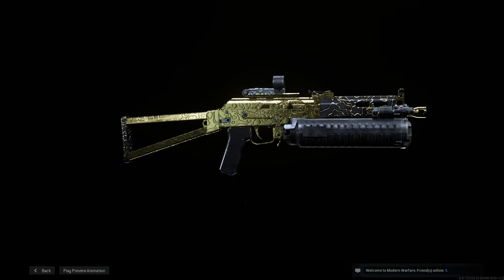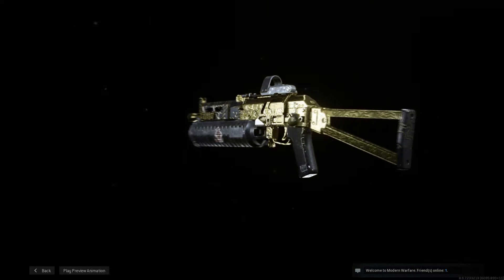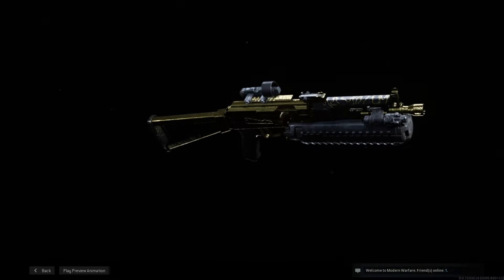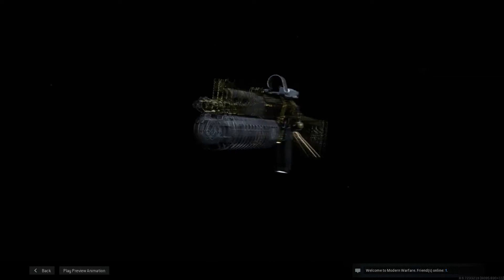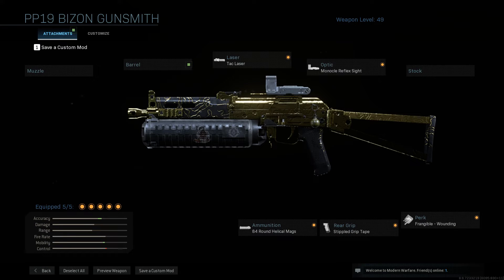Now of course the gun has strengths and weaknesses. Mostly the strengths are its close range and you don't need to reload. Weaknesses are pretty much only the range, and even that isn't that big a deal. For the sake of argument, I took some of my normal classes and just went into a few games to see what I could do in terms of long range, and you'll find that you can pretty much use this thing as a rifle.